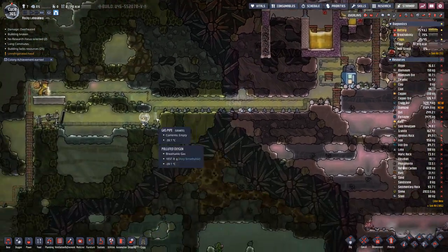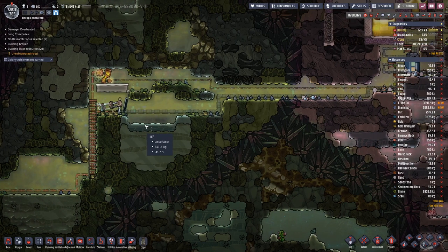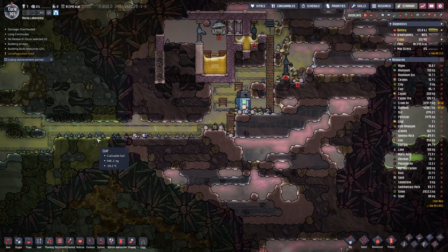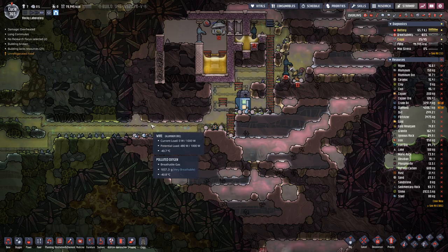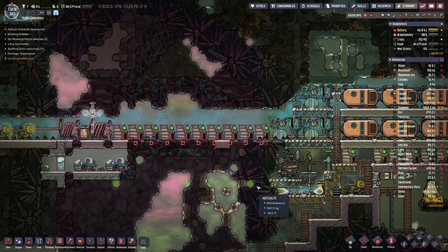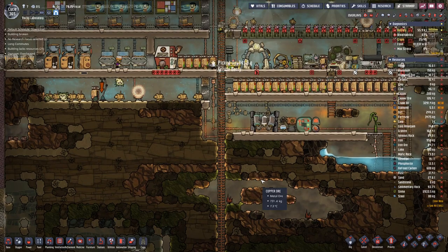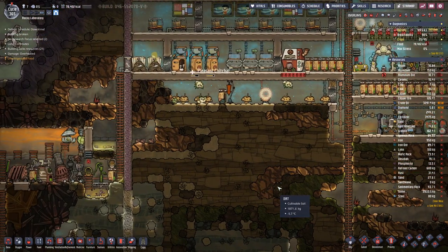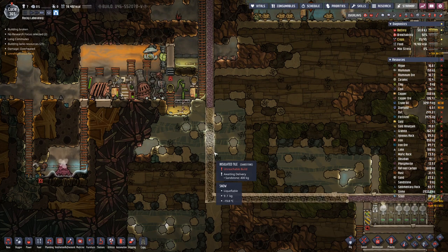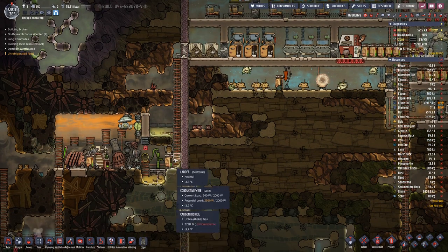Hydrogen for our generator — not sure if one is enough or if we could power more than one; we'll figure that out as we go along. Hopefully we can stabilize our asteroid, our domain, a bit.